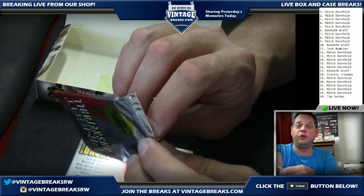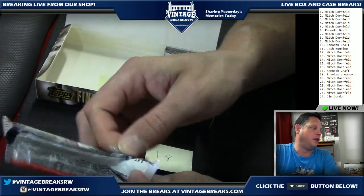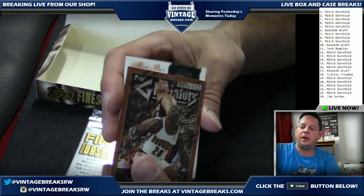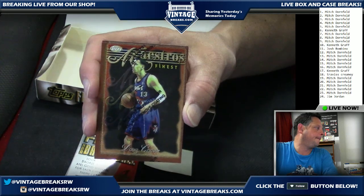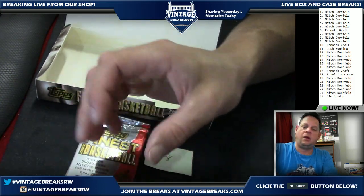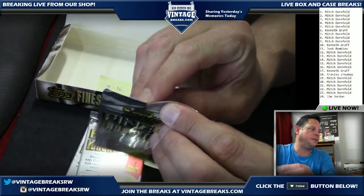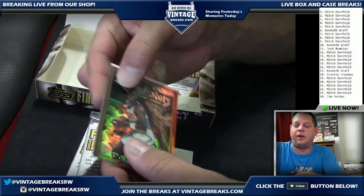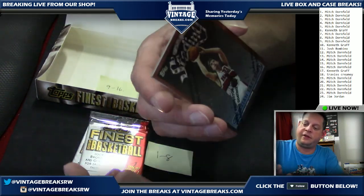For those just joining us, we are opening up 1996 Topps Finest basketball. You're not just getting chances at the rookies — the Jordan stuff is all really, really good. Pack twelve going out to Mitch. Pack thirteen also going out to Mitch — another refractor! Multiple refractors in this box, very cool. Got a Tyrone Hill here.